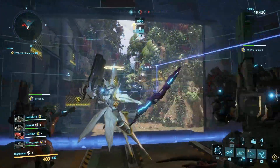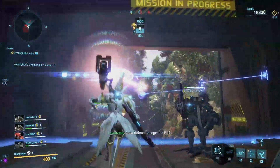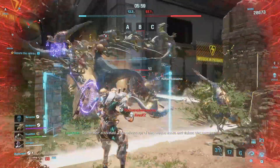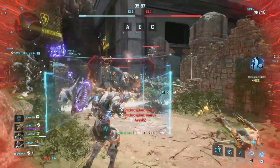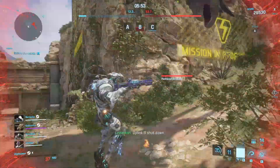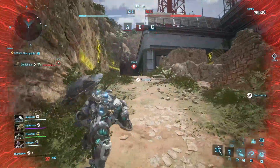We would also strongly recommend choosing different rigs for each Exo Suit. The cannon is a wonderful starter rig and feels very relevant throughout. However, the shield can greatly improve a unit's durability and help provide some much-needed protection for ranged units. You'll want to be able to swap out Exo Suits on the fly, so make sure that every Exo Suit is fitted with the best possible gear.